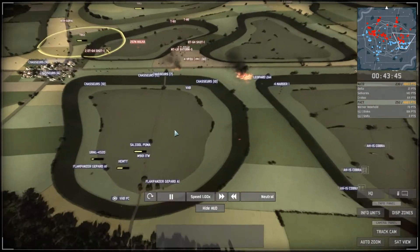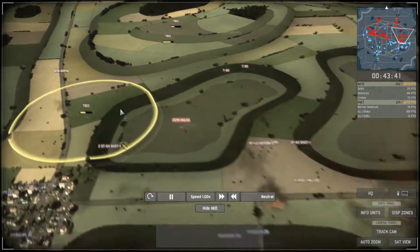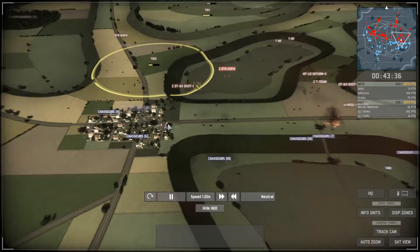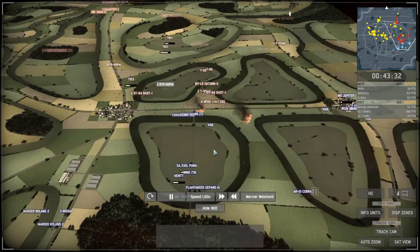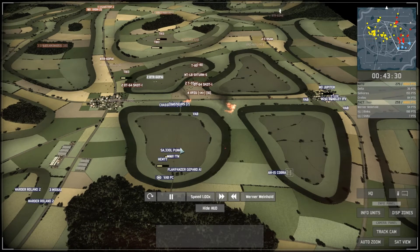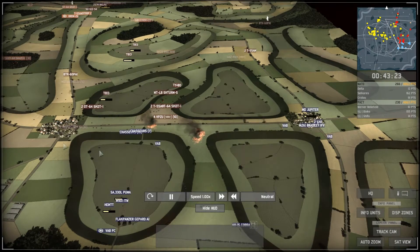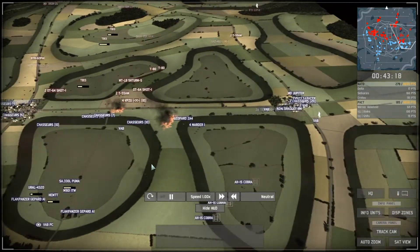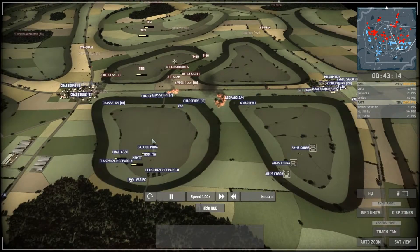The NATO players try to push forward while PACT calls in Grad rockets to shell the NATO position. PACT has successfully put infantry squads in position, allowing Vanderweinholt to see quite a lot — he sees the Chasseurs, Puma, and commander. A small mistake on my side: I should have put militia here to prevent recon squads from being placed. One PJ unit here allows him to see everything.